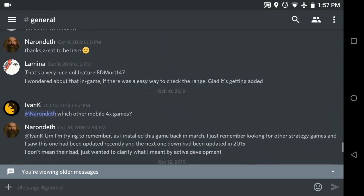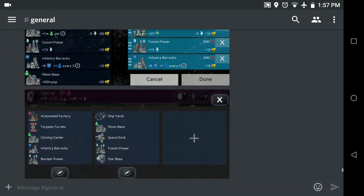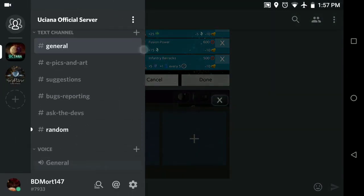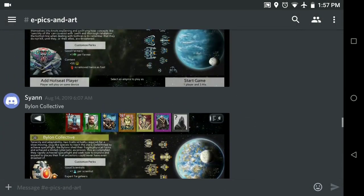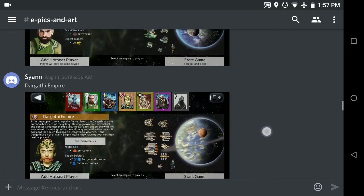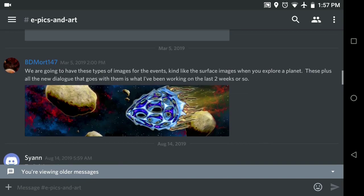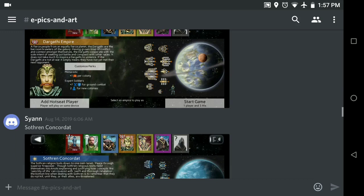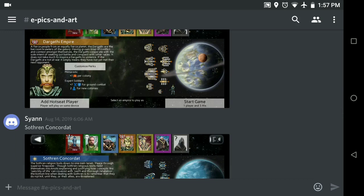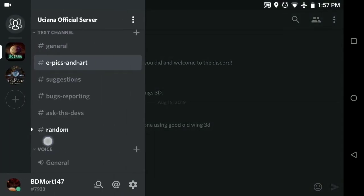Another thing we have added is a Discord channel, which it's really fun to see people's comments, play styles, and things they've done. It's a place for us to be able to show off artwork — this was something pretty cool, one of our fans made their own portraits. If you have Discord and you want to join, that would be awesome — the more people the better so we can get more discussion going.